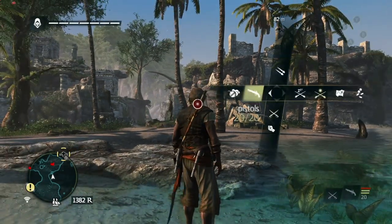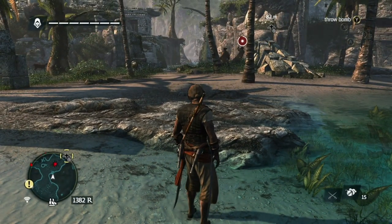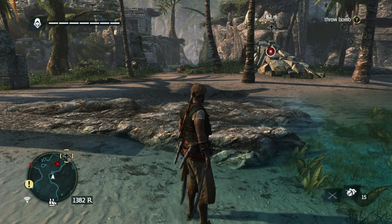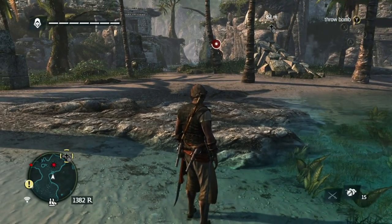Let's get on with the exploration of Santa Nila's. When you land on Santa Nila's, there are some Portuguese soldiers, I believe, and I prefer to use the berserker darts and let them take each other out and watch the fun.